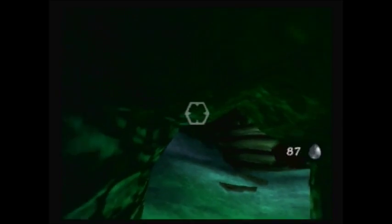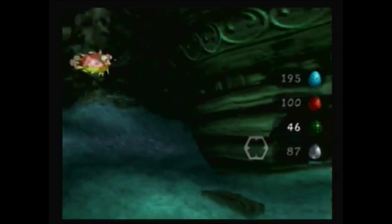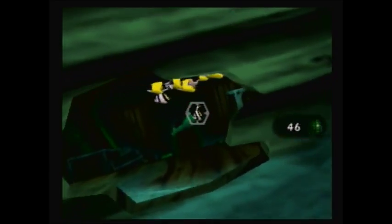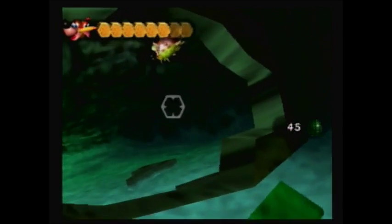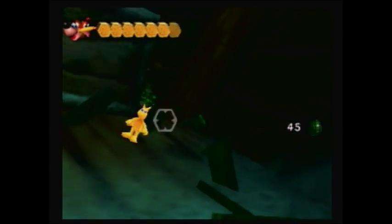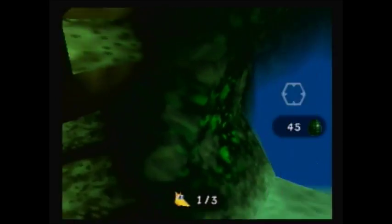In order to get past the octopuses you do need ice eggs to freeze them. In theory you could avoid the tentacles, but god is that annoying. Also be very careful when swimming and firing grenade eggs — you may run into your own bullets or explosions.